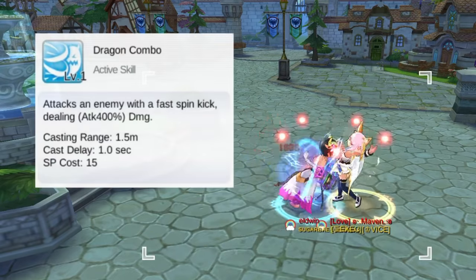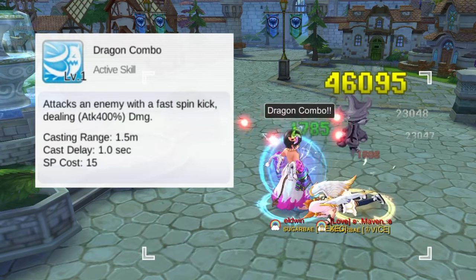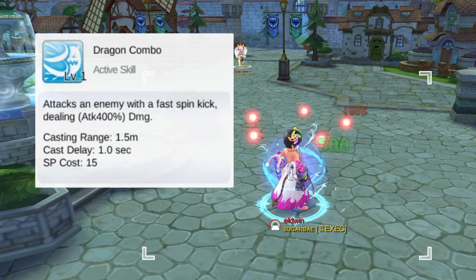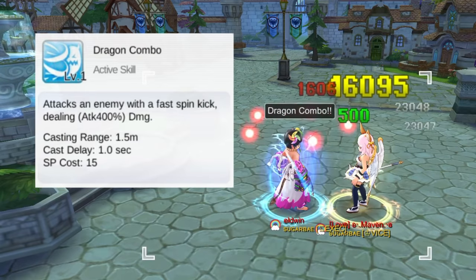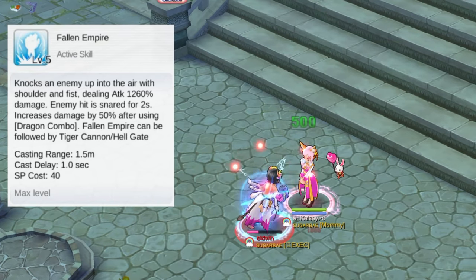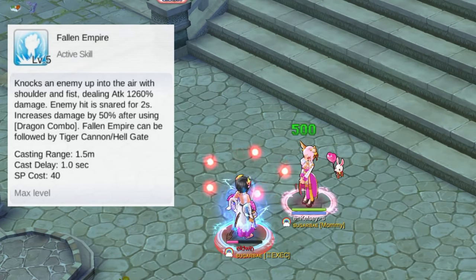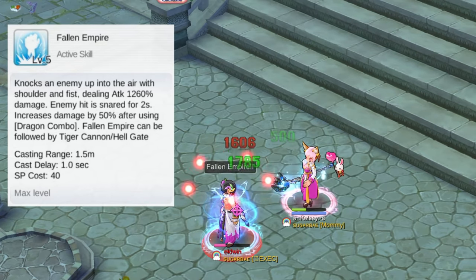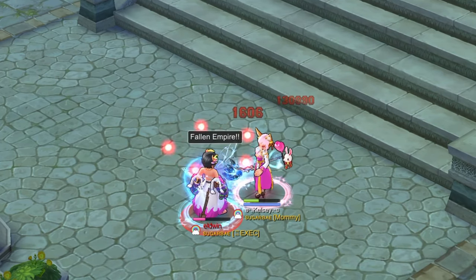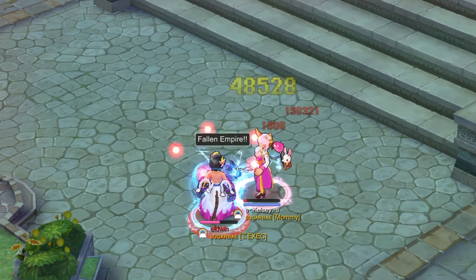Up next we have a number of offensive skills starting with Dragon Combo. This is an active skill which will attack an enemy with a kick dealing 400% attack damage at skill level 1, and up to 1210% attack damage at skill level 10. This skill is used in combination with Fallen Empire. Fallen Empire is an active skill that will knock up an enemy dealing 1260% attack damage at skill level 5. The enemy will then be snared for 2 seconds. The damage of this skill is increased by 50% if used after the Dragon Combo skill. Here is Eldwyn's base damage without Dragon Combo, and here it is after using the Dragon Combo. We can see that the damage has significantly increased.